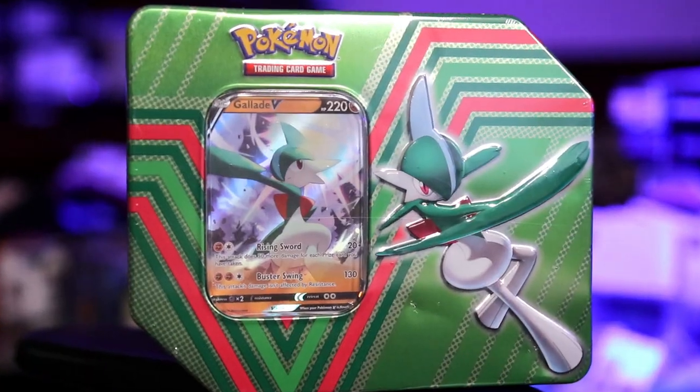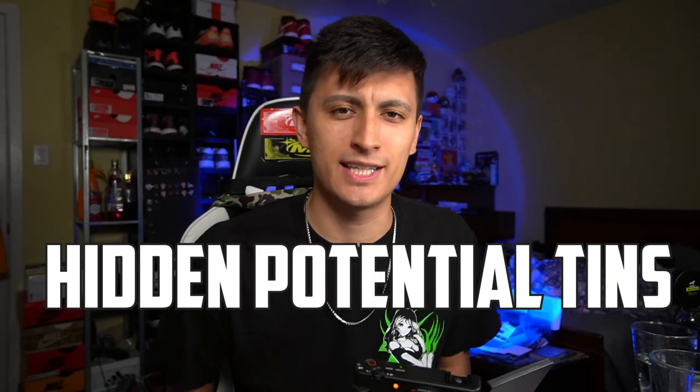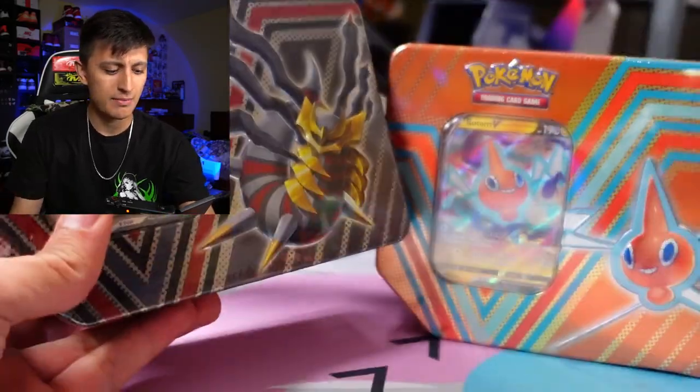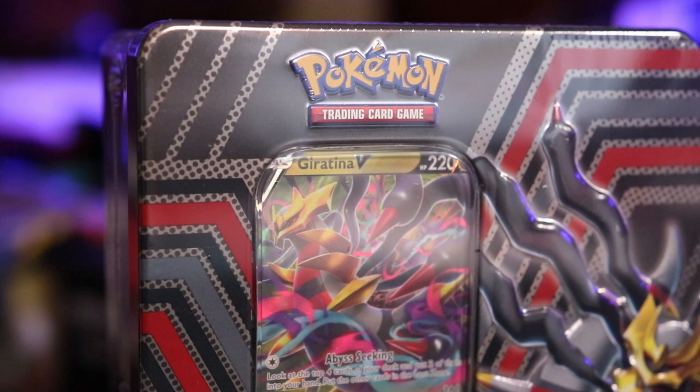Giratina V, Gallade V, and Rotom V come together to create the Hidden Potential Tins for Fall 2022. This is a weird name for a product, honestly, but I've heard some good things about these tins. My favorite out of all of them is going to have to be Giratina.